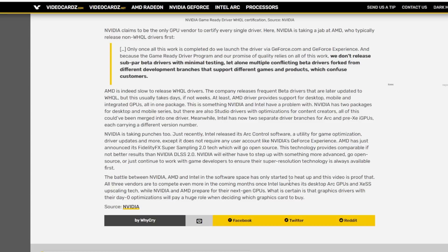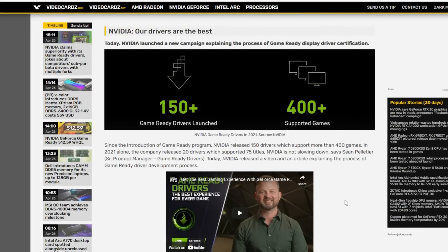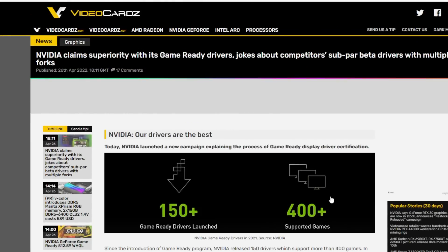It feels like Nvidia is wanting to make driver quality a key selling point because they're most likely going to lose the next generation of GPUs — probably by a huge margin, a GeForce 4 versus Radeon 9700 Pro type spanking is probably in the works — so they're leaning on every advantage they have. That's fair, because it is true, but they have their own driver issues too. A lot of Linux users hate that they're not open source. This really just tells me how afraid they are of AMD's next-generation graphics cards.